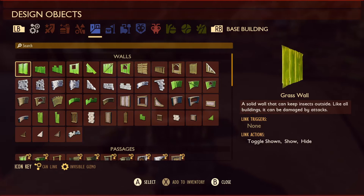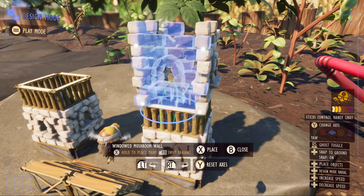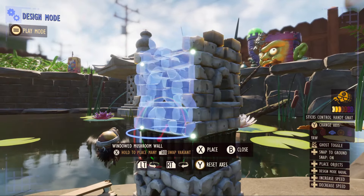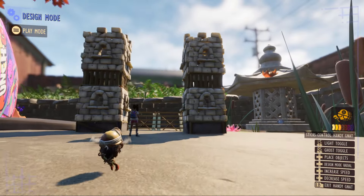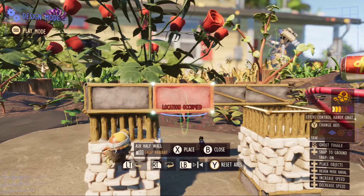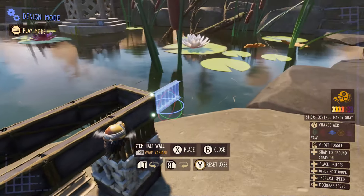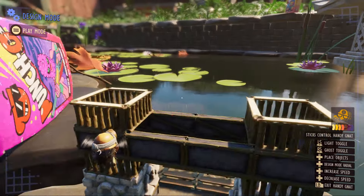I'm going to start using the weed stem half walls to add a little bit of texture and we're just going to surround the entire thing. We're going to go into handy net mode. This build is possible to do in survival with the handy net, but you can also do it without. I just prefer using the handy net in creative because it makes the process go by so much faster. I'm using the half ash walls and we're going to go all the way across.